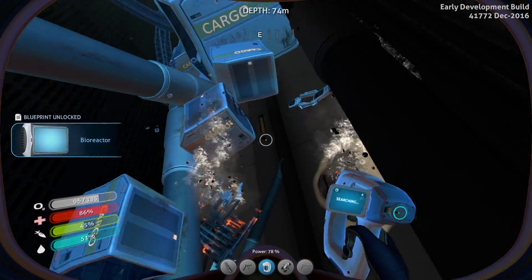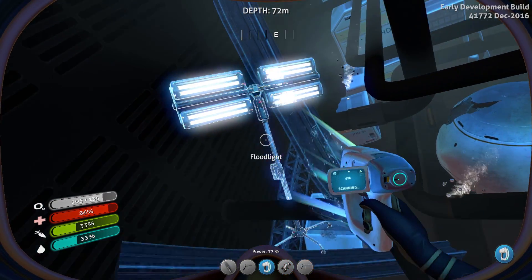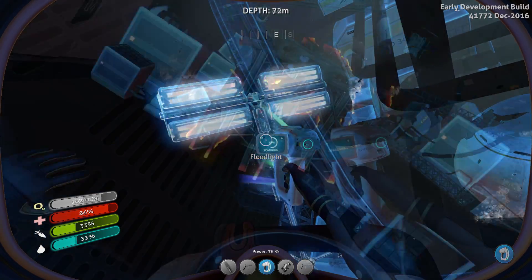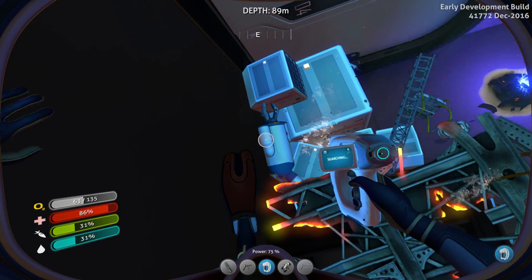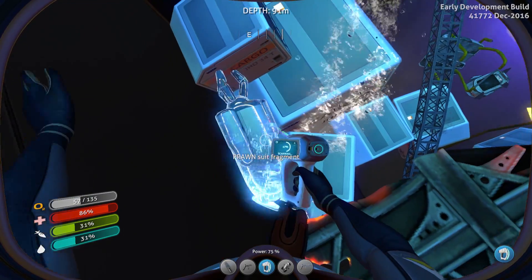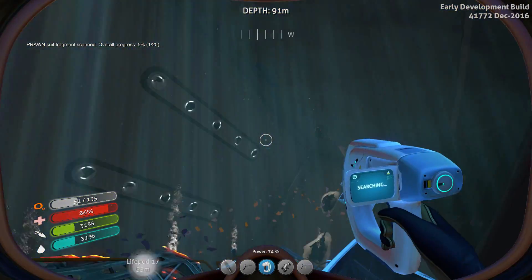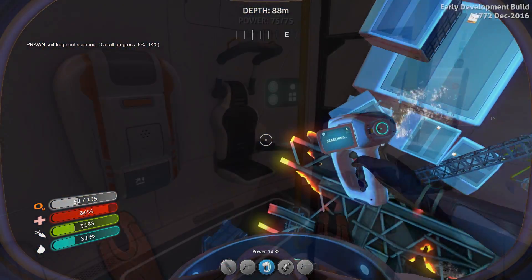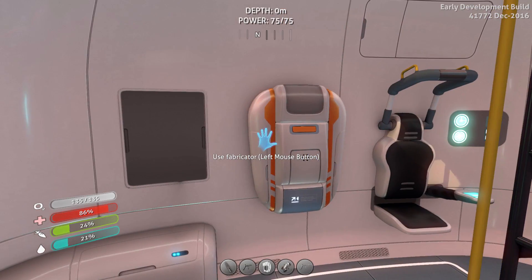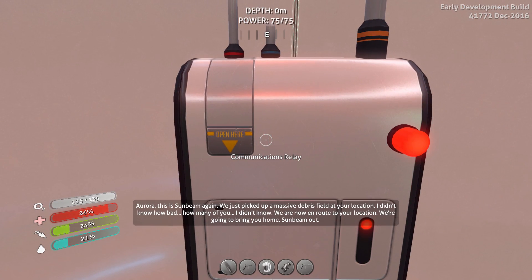New blueprint acquired - bio-reactor. Hello! I'll take the battery as well if I can. My God, bits of prawn suit as well. Right, I know how to get in here now, but I've got to get out. I've had to come back - there is tons of stuff in that wreck, but I just haven't got the air to get it all. I might as well read my message while I'm here.